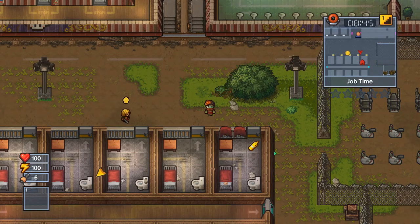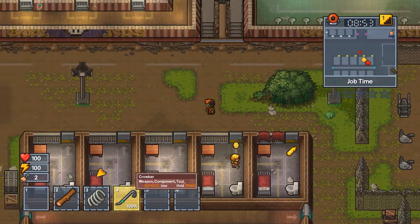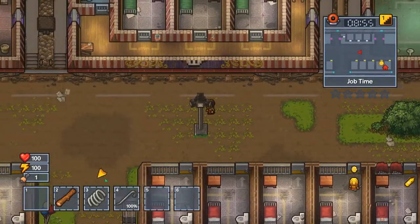Greetings and salutations, welcome back to another Groovement Guides. Today we're on Big Top Breakout and we're going to be doing the 'It's a Long Shot' escape. There are a couple of things you're going to be needing for this escape.